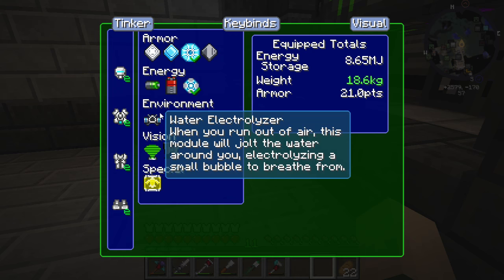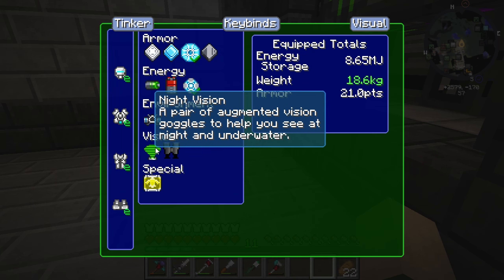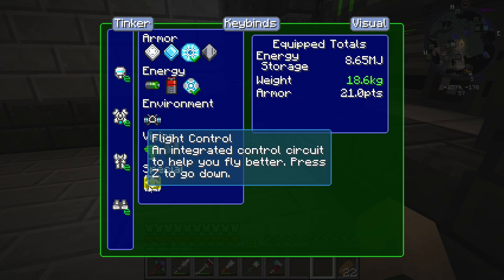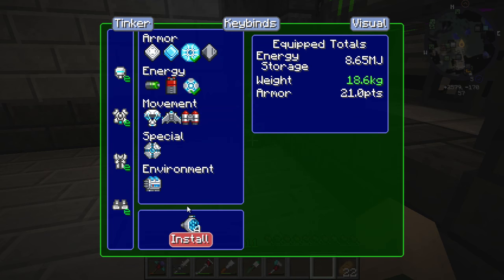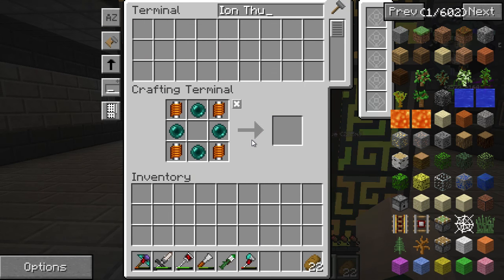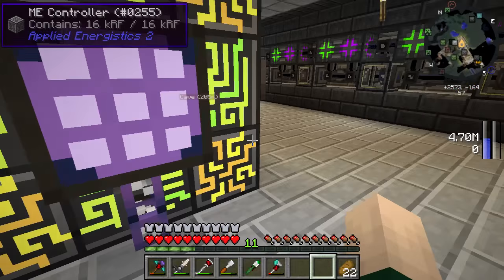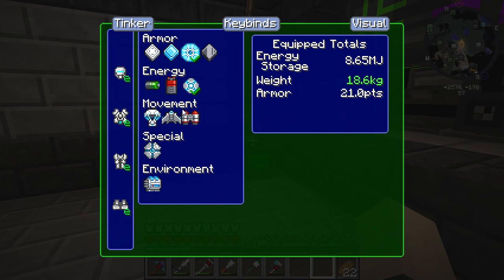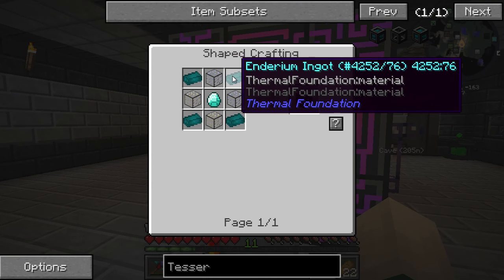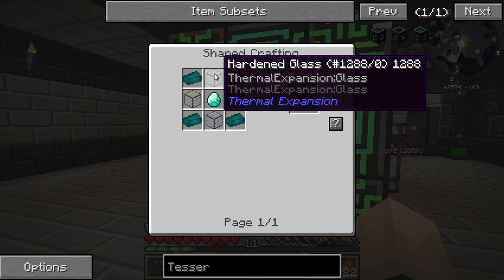Let's look at what we kind of want to do. Water electrolyzer — when you run out of air, this module will jolt the water around you, electrolyzing a small bubble to breathe from. Don't really need that. Night vision — to help you see at night and underwater. I knew there was night vision. Flight control — an integrated circuit to help you fly better, press Z to go down. So we need the jetpack right here, some ion thrusters. I think we should do that first — ion thrusters. I feel like these recipes are very difficult. We need four of them. That's a lot of Tesseracts. We need more hardened glass, so let me go get myself some more — I'll be back in just a second when we're ready to craft this stuff.